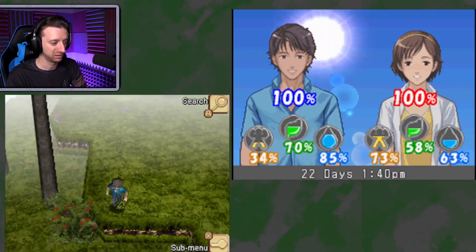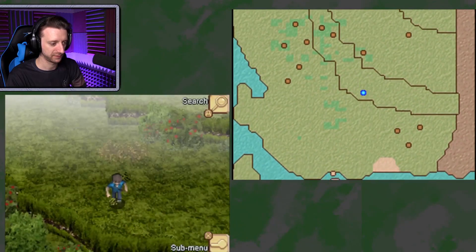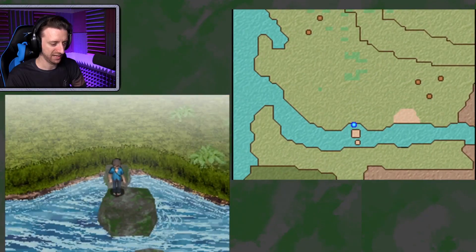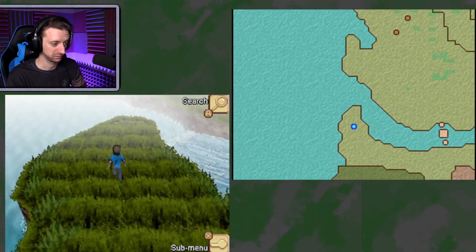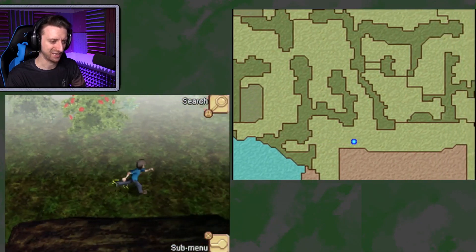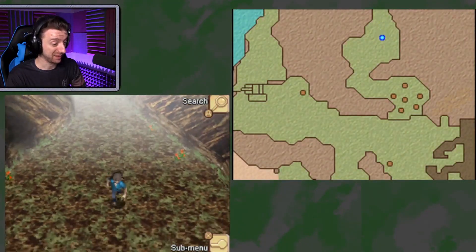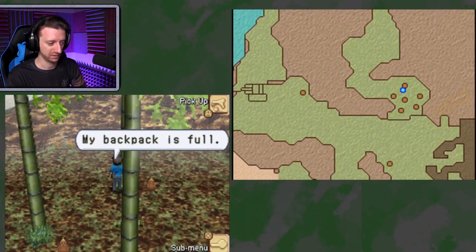Whoa, look how much energy that took out of me. Was it just getting here that drained me so much, or was it the building process? I guess I'll start heading back. Were there any more tree vines I could grab? I just need to grab all the tree vines and tell her to start making rope, because we're gonna need all of it. I want to go grab some bamboo.